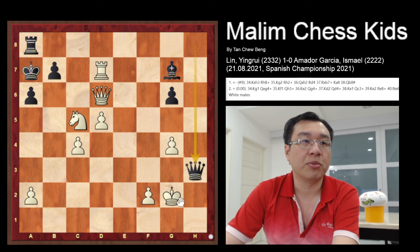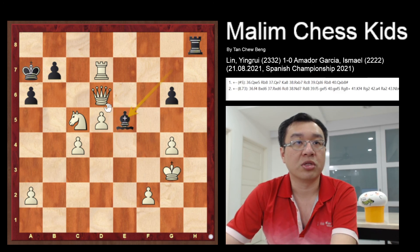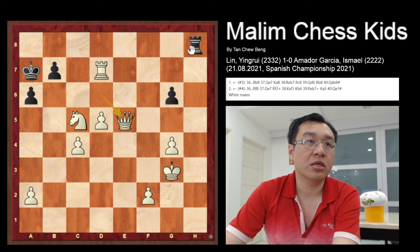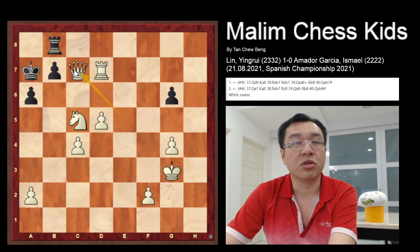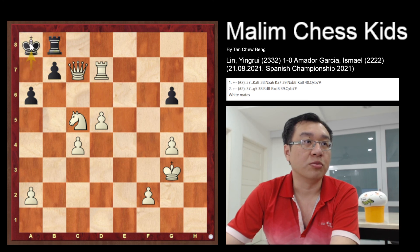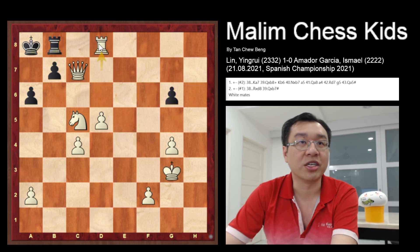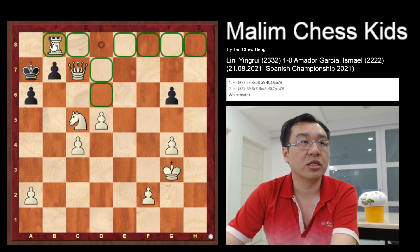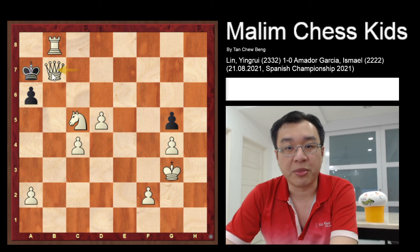If you just want to capture the pawn to delay the checkmate, the king will just capture and the rook attacks. The king can go to g3, and the bishop continues to attack. The queen can just capture, and if you try to use a rook to block and defend the b7 pawn, the queen can just continue to go to c7 — nothing much black can do. If you move to a8, the rook can go to d7 for action, and if you move the king up, the rook can just capture, and the next move will be checkmate.